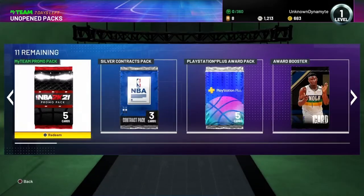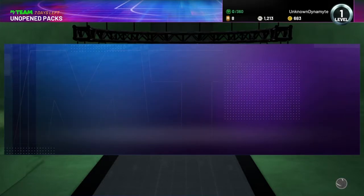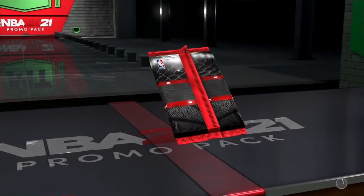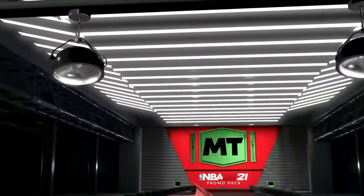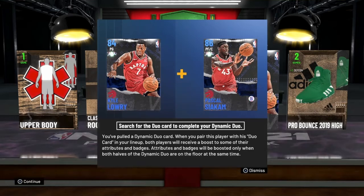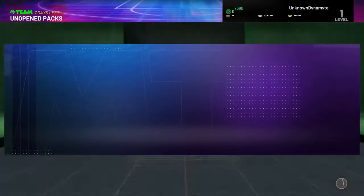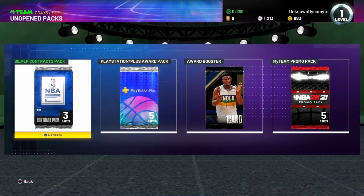All right, let's go to the pack market — we have 11 packs waiting to be opened. We have a MyTeam promo pack. Loving the pack animations this year, by the way. We got an 84 Kyle Lowry — get in! Nice, some good cards.